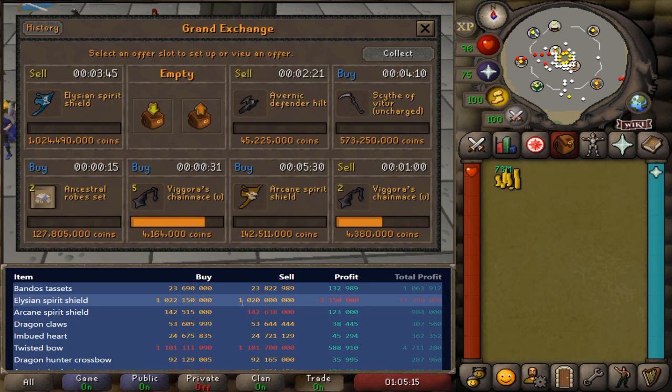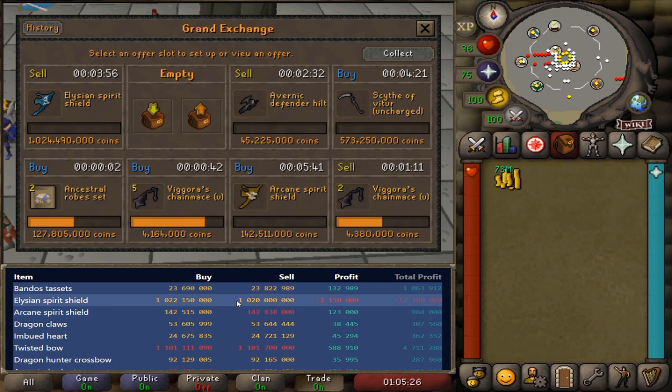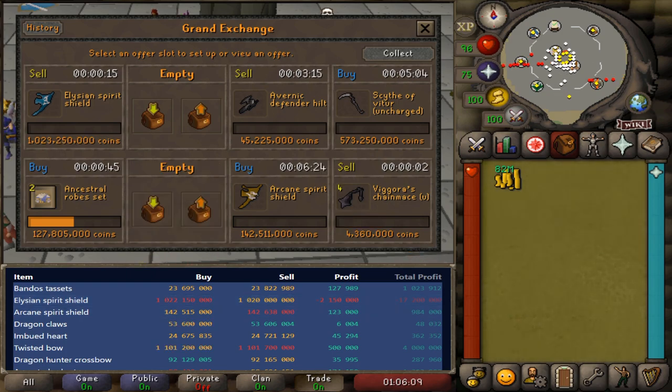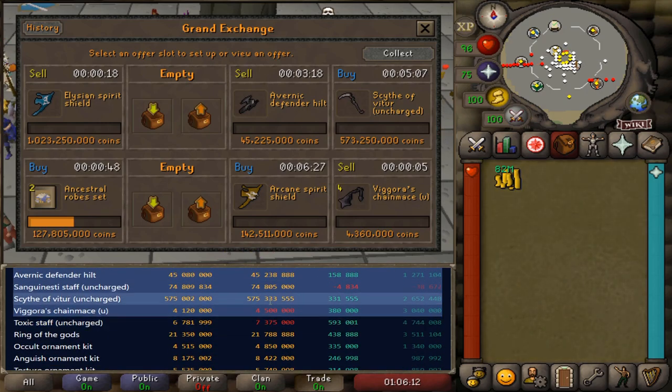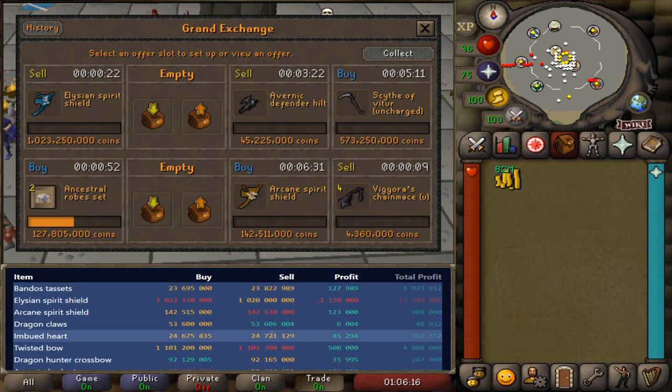This Elysian is killing us right now. Holy moly. We are down a lot on this Elysian - probably about 3 mil at this moment in time. I can't get it off. I want to cycle back in at a cheaper price to try to make up for this loss. But honestly, this thing is crashing so aggressively - currently down about 5 mil since we got into this. It's going to be a very sketchy situation. Luckily, a lot of our other flips are going very well, so we can kind of cover for this loss.